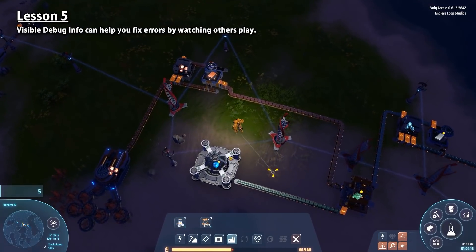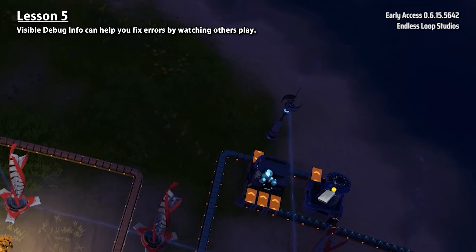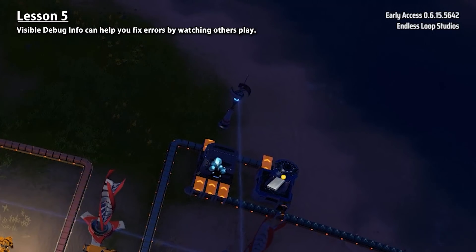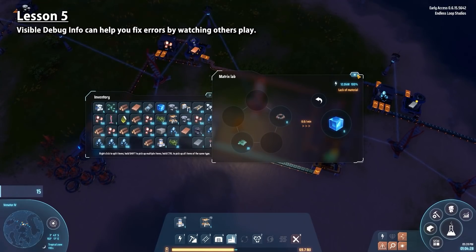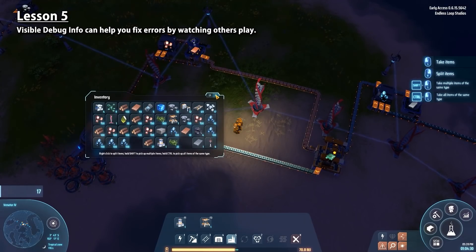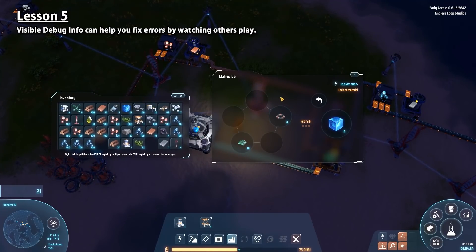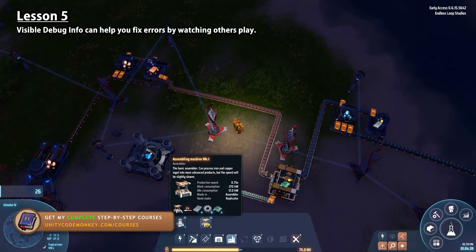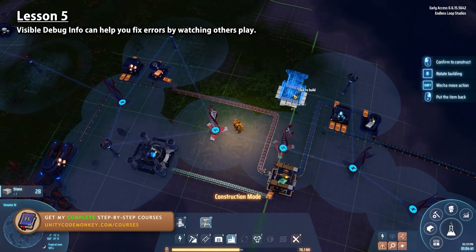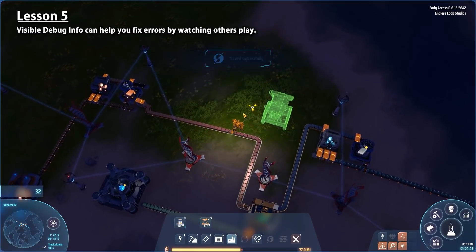Another tiny but very useful thing is what you can see in the upper right corner — you see the version as well as the name of the account playing. This can be very useful especially for early access games. If you see a video on YouTube showcasing some sort of bug, you can verify the version and then know if you've already fixed that bug or not. Feel free to put any debug data in the corner so you can essentially get bug reports just by watching people play your game on YouTube.